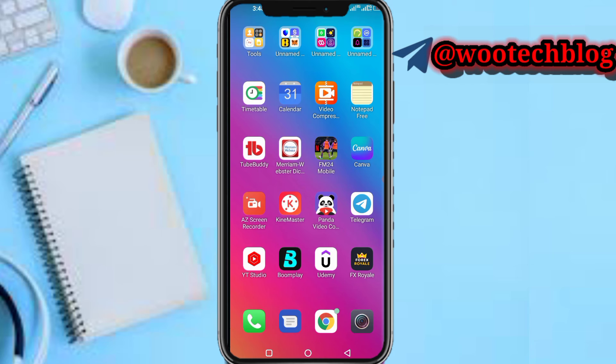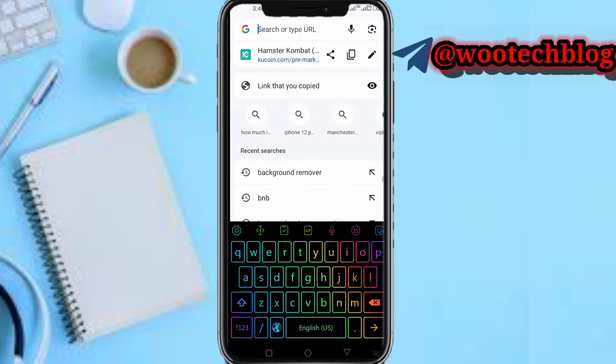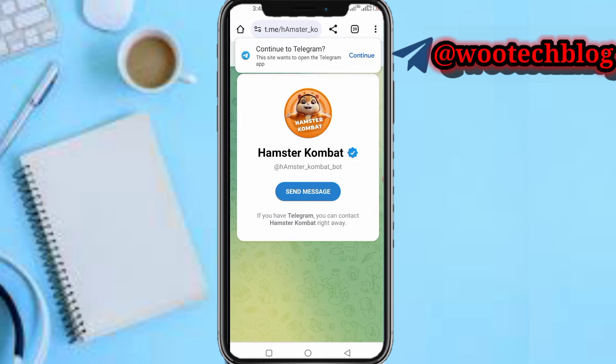Let's proceed. If you're a new user, head over to your Hamster Kombat bot. Go to the description of this video, then tap on the link that will actually help you register, then proceed.